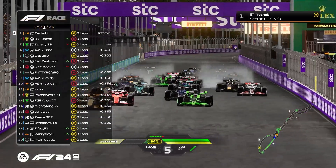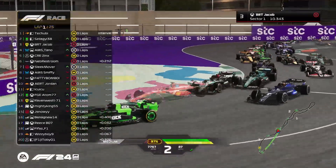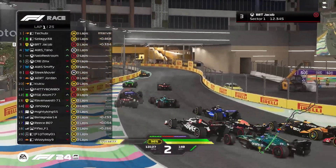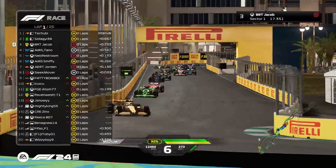Good start by Teshubi, good start by Zalaghi. He's pretty easily going into the first corner, but look at Jacob going round the outside of turn 1 amongst the real spines — and I think a bit of ghosting there as well. Sinks has gone flying into the air, and I think he's kept it on track though — still drops down to P14.